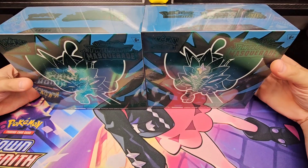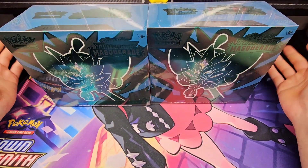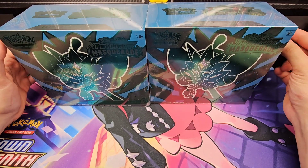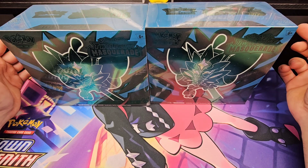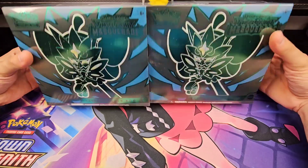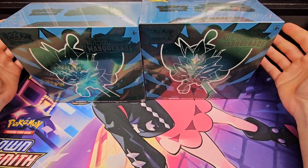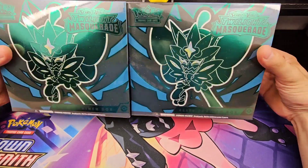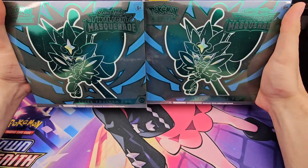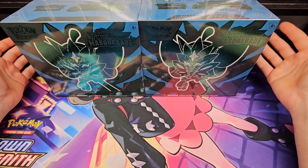How's it going Pokéfans? Pokéfan Brad here with Twilight Masquerade — we have our first product, which is the ETBs. The video's three days late but things were delayed. We did get a little bit of a sneak peek yesterday in the Scarlet Violet mega battle with five packs of Twilight Masquerade, probably about two full ETBs. Let's open these up, lay everything out, we'll take a look at everything — the promo sleeves. We start off with beautiful holographic artwork on the ETBs and then we'll get to the actual important part, which is the packs.